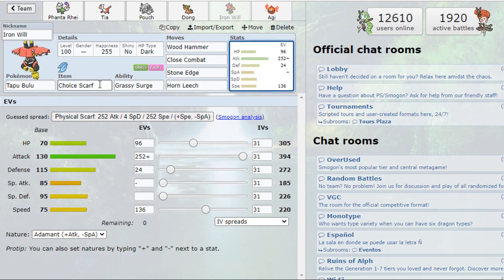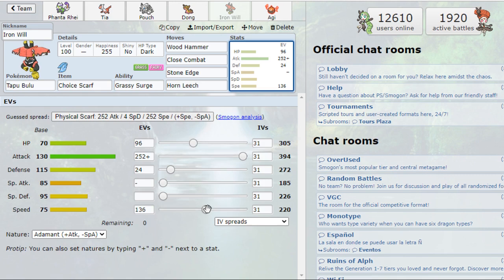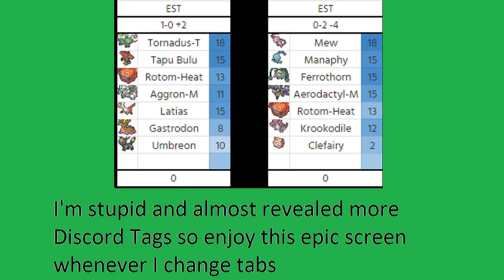Tapu Bulu is running Choice Scarf with max Attack, EVed specifically to outspeed timid max Speed Manaphy. The moveset hits every Pokémon on Jeff's team neutrally or super effectively: Close Combat for Ferrothorn, Stone Edge for Rotom-Heat, Horn Leech for additional recovery. The HP and Defense EVs let it take a Mega Aerodactyl Wing Attack at full health and fire back a near-KO Wood Hammer. The Sticky Hold on Gastrodon was important so Bulu doesn't lose its Scarf to Knock Off and lose the Manaphy speed check.